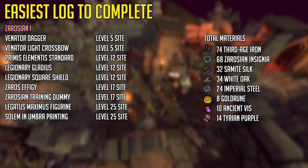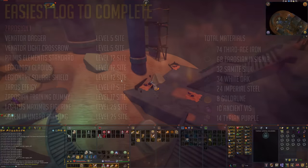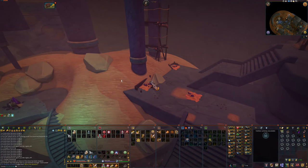You will need a total of 74 Third Age Iron, 68 Zarosian Insignias, 32 Samite Silk, 34 White Oak, 24 Imperial Steel, 8 Gold Runes, 10 Ancient Vis, and 14 Tyrian Purple. If you want the materials even faster and you've already got the artifacts, you can always gather from the caches instead — these give you the materials all the time.